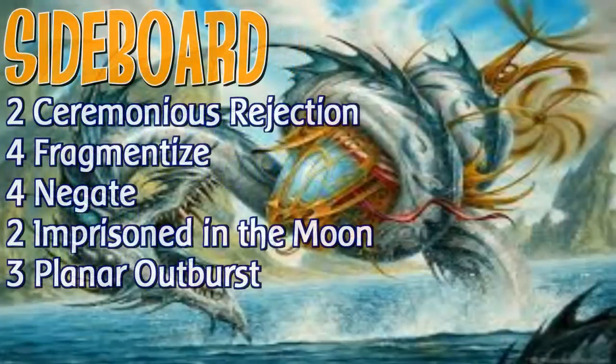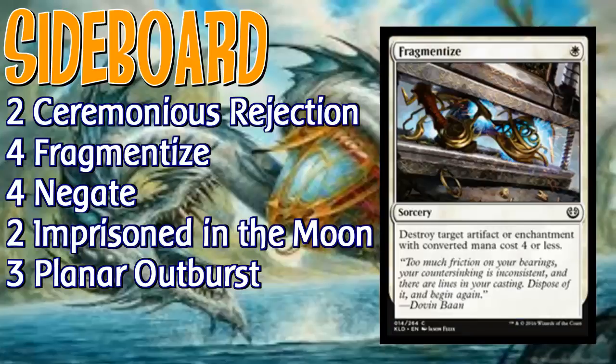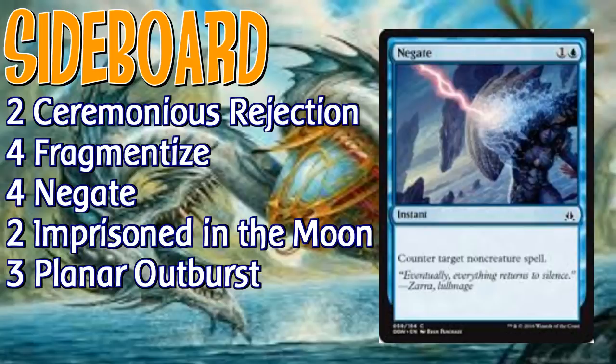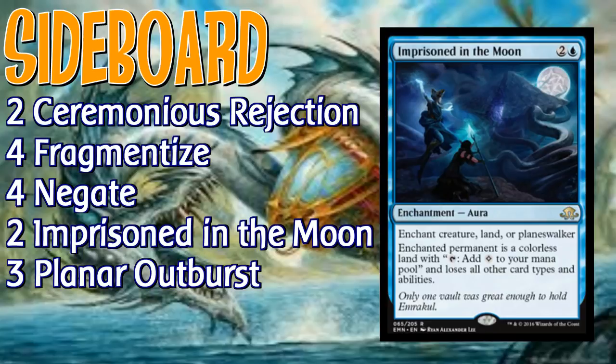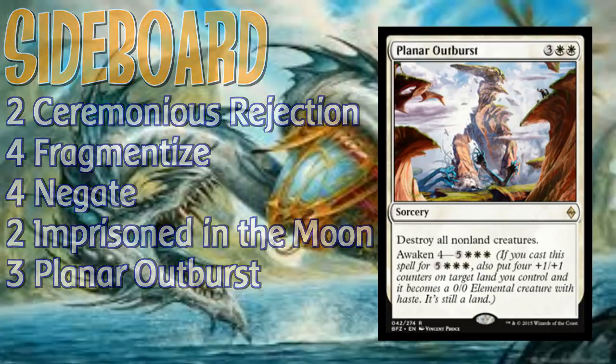The sideboard: we've got Ceremonious Rejection and Fragmentize against other artifacts, specifically vehicles, and whatever else — Aetherworks Marvel, Panharmonicon — a lot of that in the format right now. Rejection also helps against Eldrazi. Negate is good against Planeswalkers and Removal. Imprison in the Moon is good against pretty much anything. And Planar Outburst could make the main deck because against aggro we're not so great, but we can wipe the board and get our Colossus back fairly easily. So Planar Outburst is pretty darn good.